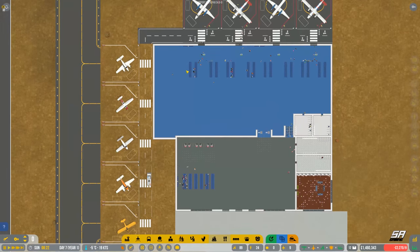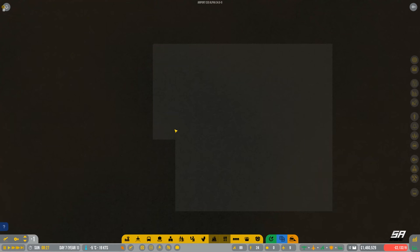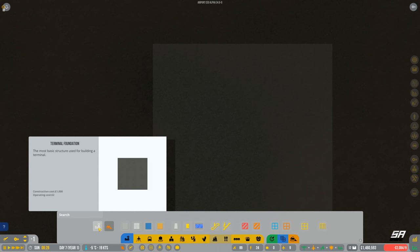Today we've got the baggage handling element coming, which will include all the conveyor belts, check-in areas, and collection areas. First thing we have to do is create an area for all of our baggage stuff to go. Traditionally the easiest thing to do is put it in the basement, so we have the ability to dig down — let's create our downstairs terminal area.